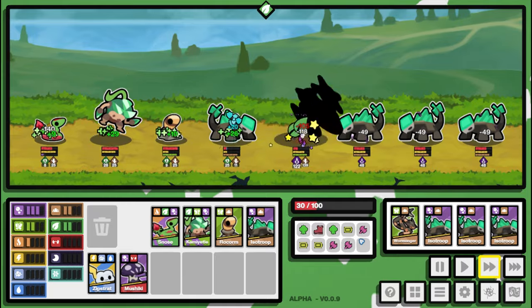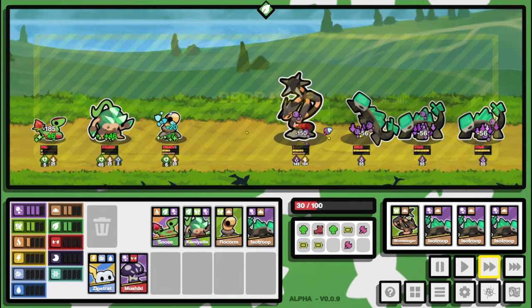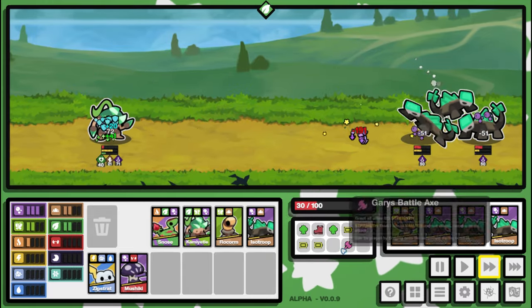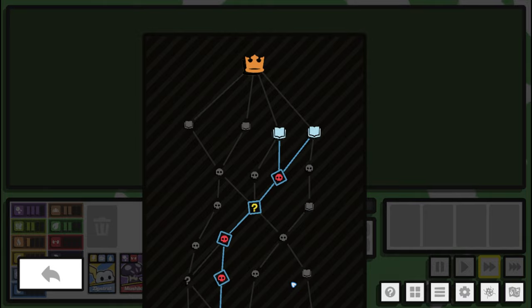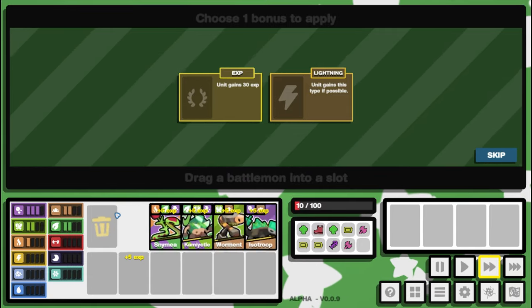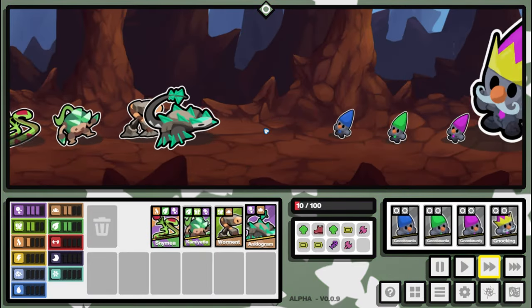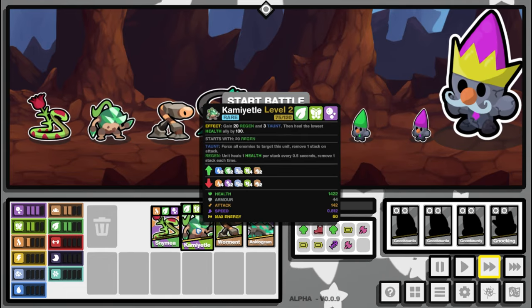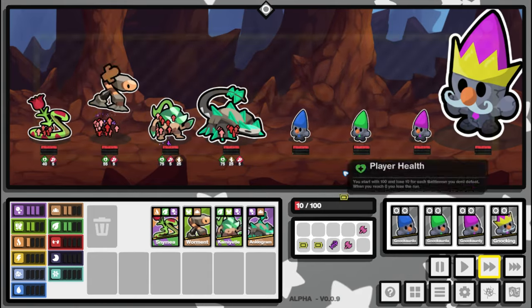We need to knock two of these out otherwise we lose. Maybe we get some lucky boots or some strength. Please knock one out! We had to use an item — it might be costly in the end but we had to do it to survive. We can sell you and sell you to get the other unit up. We're going in against the knocking — we've got a ginormous Anklogram at the front, hopefully that's enough.